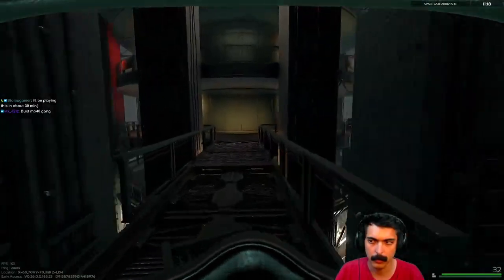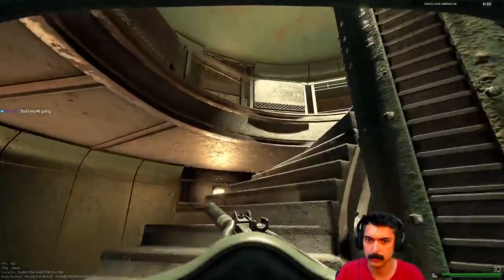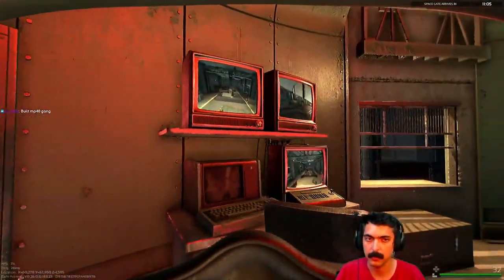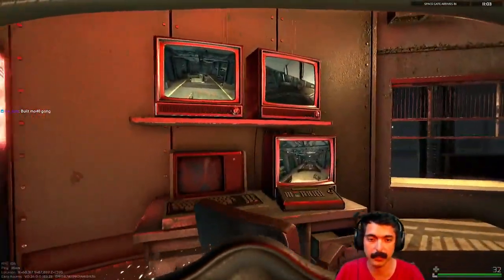Onto penal colony, in the very middle of the map there's a tower and on the third floor there's computer monitors that look at cameras everywhere — the button is right next to it. You can also jump down to the pods on the second floor pretty quickly from this tower as well.